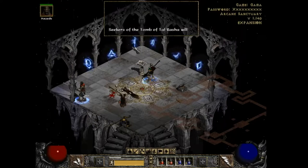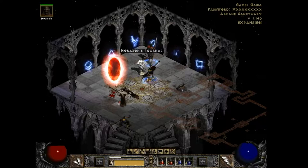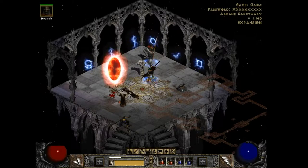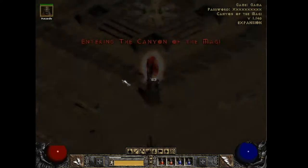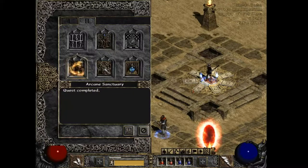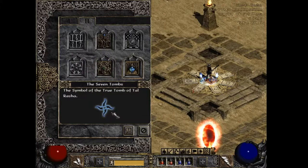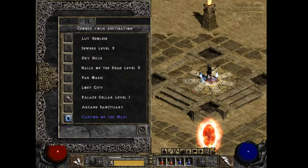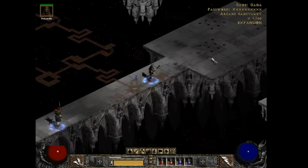Seekers of the Tomb of Tal Rasha will find it through the portal. Horazon's Journal tells you which signs belong to the six tombs that aren't correct — there are seven tombs total, and these are the ones that are not correct. If you go into your quest log, it'll show you the true Tomb of Tal Rasha symbol. However, I'm going to go back to the Arcane Sanctuary, as I wasn't done demonstrating some things.